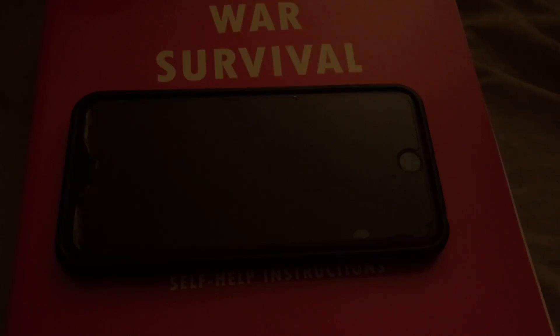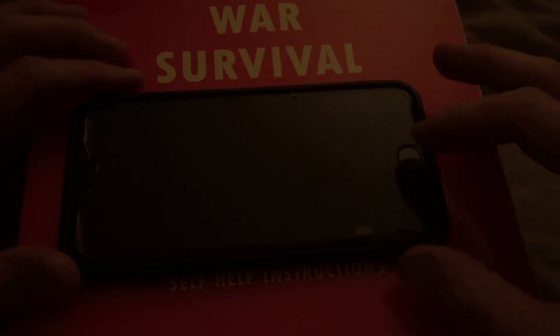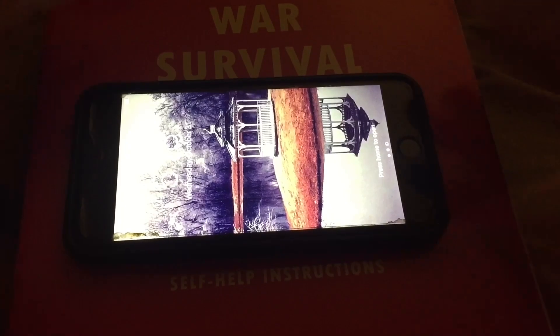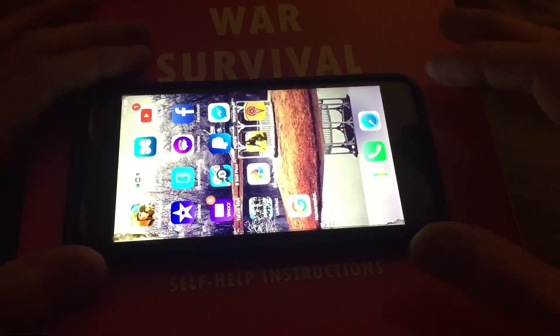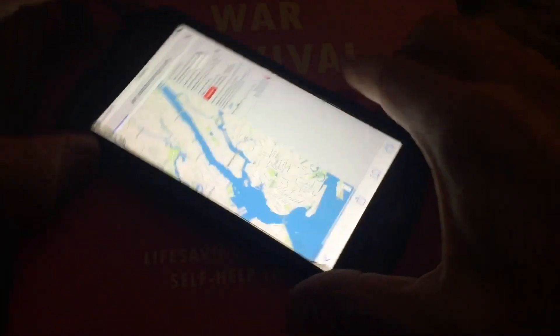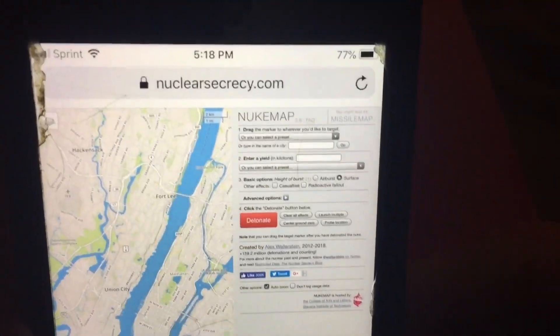It shows nuclear explosions and gives you a variety of things to go through. I'm going to show it real quick on my phone — don't mind the chipped screen protector, it's kind of ugly looking. This app — well, it's not actually an app, I just screened it to my phone. Anyway, this is it. I'll put a link down below. I don't have a computer so I'm doing this on my phone with another phone. So — Nuke Map.